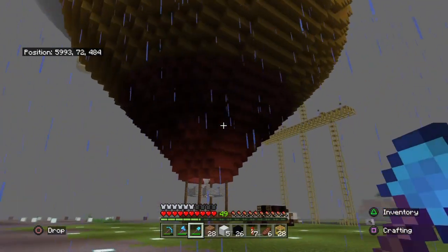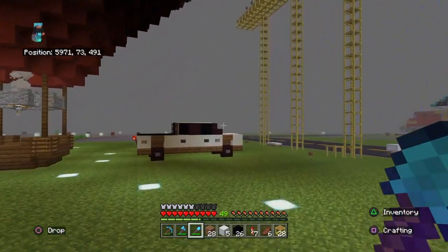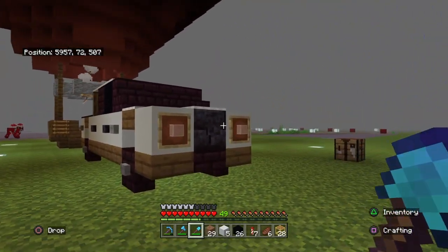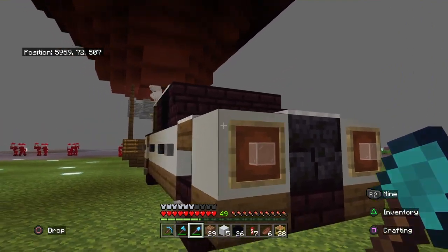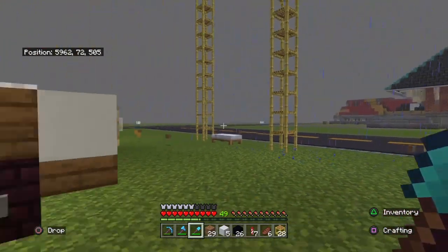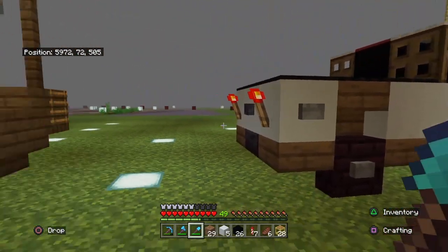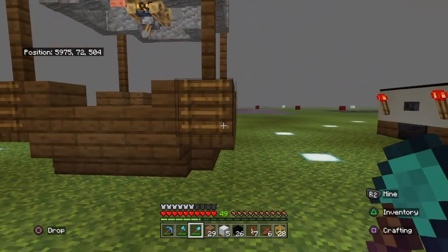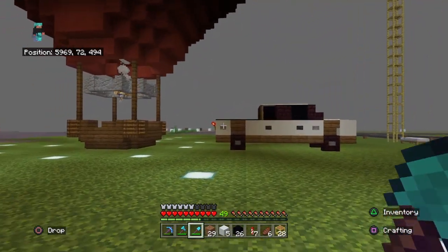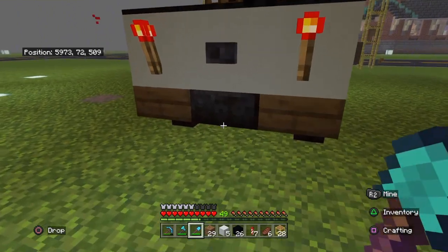I wanted to talk about the build first. The build includes a representation of a white pickup truck — Sandra's chase truck. There are eyelashes on the headlights that I couldn't figure out how to do. This is again a tutorial build by the same gentleman who did the train, whose name will be in the description. Sandra uses her pickup truck as the anchor for the balloon, so I figured this balloon could be on the field, hot and ready to launch, tethered to the trailer hitch.